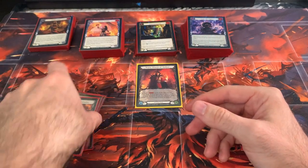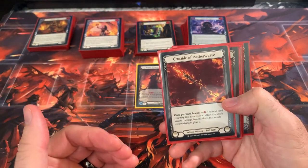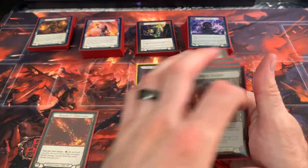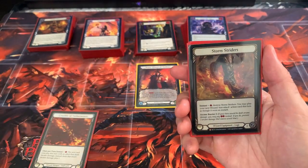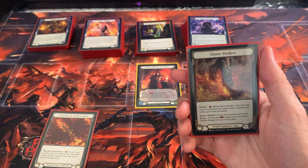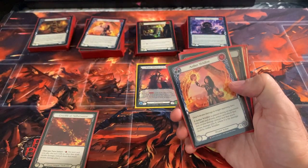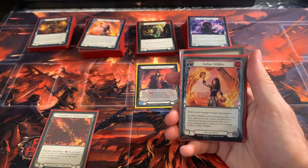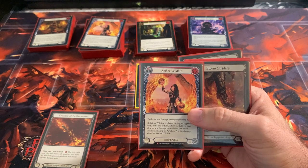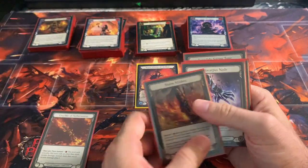Otherwise you're going to be rocking the OG Crucible of Aetherweave — pay one, buffs your next Arcane card damage by plus one. Stormstriders: destroy it at instant speed, play your next Wizard attack action card or non-attack action card as though it were an instant. Why? Aether Wildfire. You're going to have Aether Wildfire in your arsenal or hand, pop your Stormstriders on your opponent's turn and kill them.